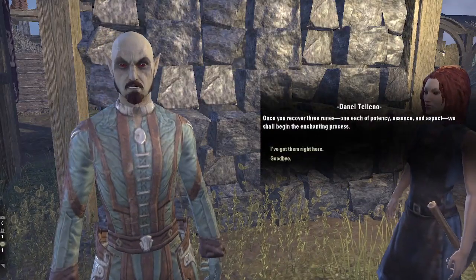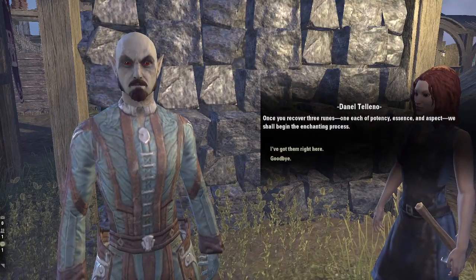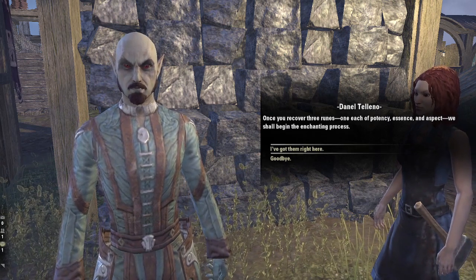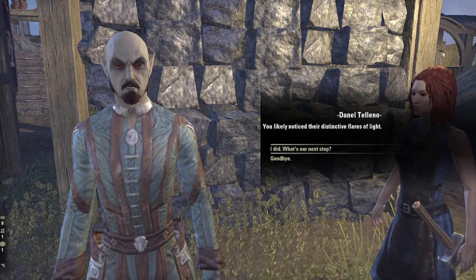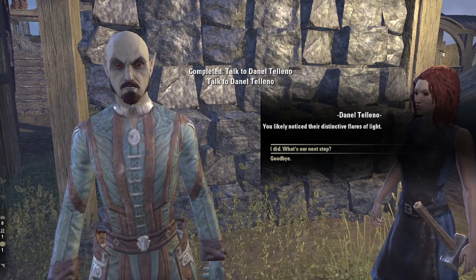Once you recover three runes — one each of potency, essence, and aspect — we shall begin the enchanting process. You'll likely notice their distinctive flares of light.